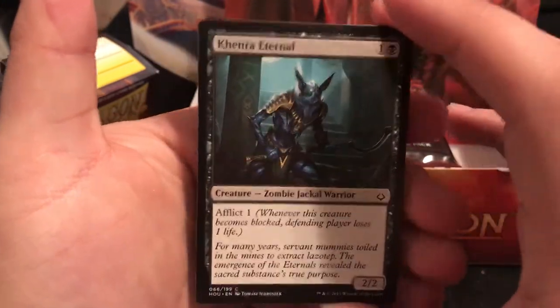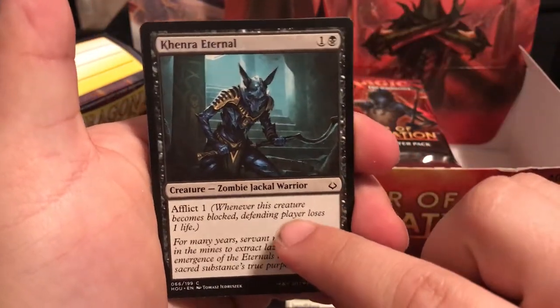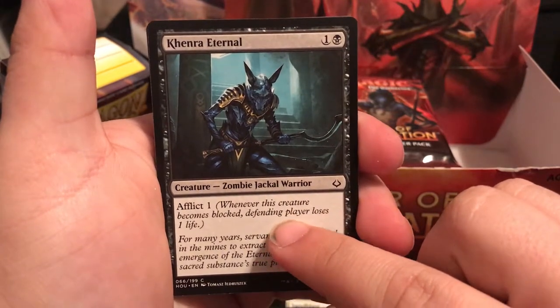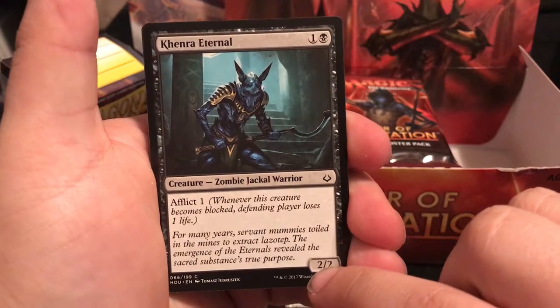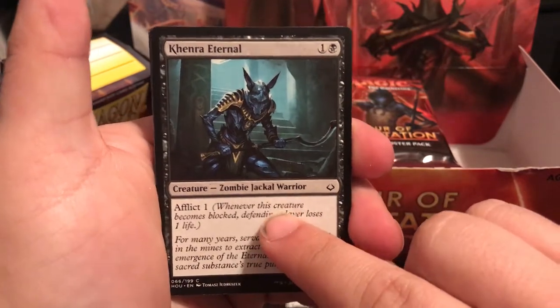Khenra Eternal has Afflict 1. Afflict is one of the new mechanics - whenever this creature becomes blocked, the defending player loses a life. So you're either going to take 2, or you take 1 if you try and block.